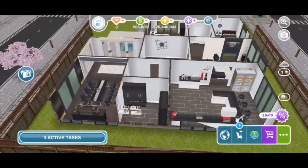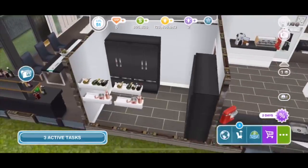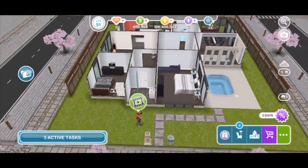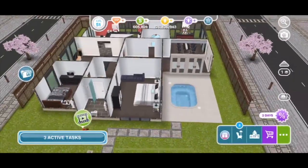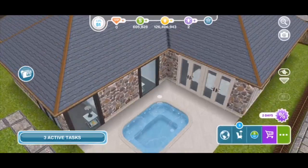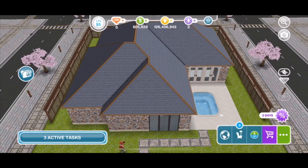Oh, I almost forgot the pantry! You come from the kitchen right into the pantry, which has wine racks — bring out some wine! And that is the finished, complete home. I've turned this into a modern, luxurious, beautiful home. For the exterior I went with the cobblestone exterior wall. I do hope you guys enjoy this renovation — if you did, please give it a thumbs up and subscribe to my channel. I will see all of you Siminators in the next video, bye everyone!